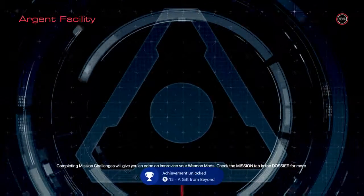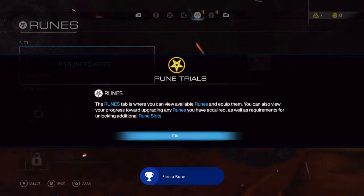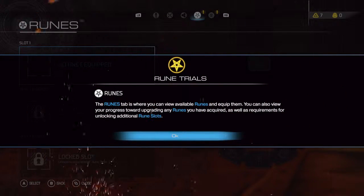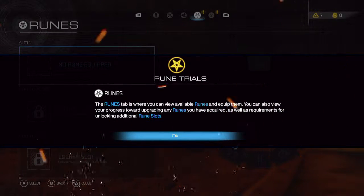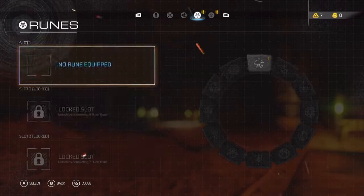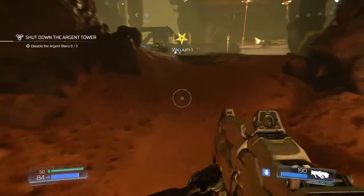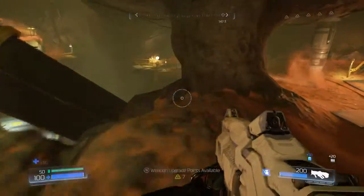I got an achievement — a gift from beyond! Earned a rune. The runes tab is where you can view available runes and equip them. You can also view your progress toward upgrading a rune you've acquired, as well as requirements for unlocking additional rune slots — complete four and seven. Pretty simple: absorb 300 dropped items to upgrade that rune.